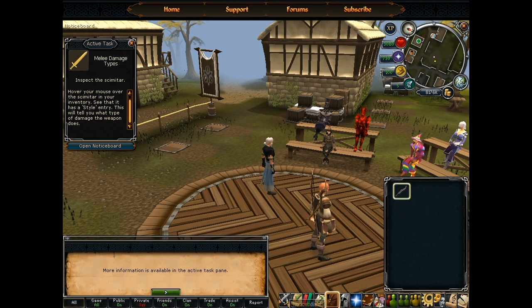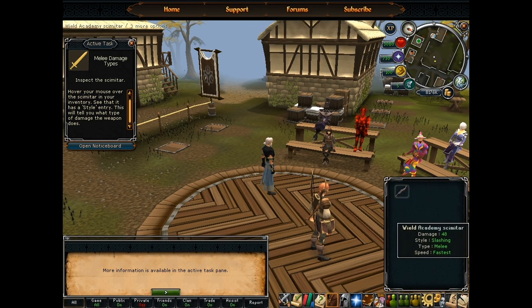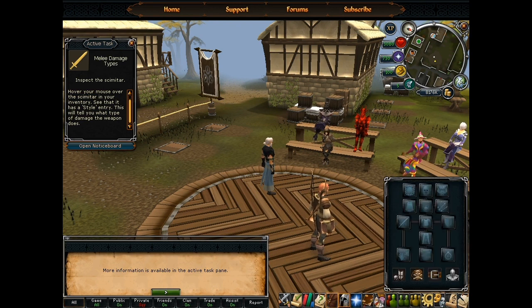Do you remember the good old days where on the combat interface it would ask, do I want to do attack, slash, stab, or lunge? Now your weapons are specific to one type. It kind of feels like they're dumbing it down, especially the fact that just hovering over a weapon will tell you everything about it.